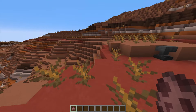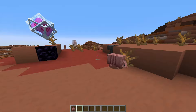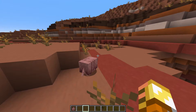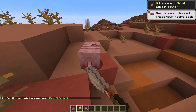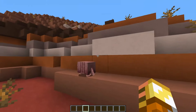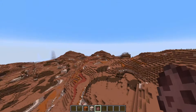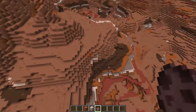The armadillo is here and as you can see it's just this little cute guy. He's a passive mob and doesn't do a whole lot except when you're brushing him. The armadillo spawns in the badlands like where I'm at right now, but it also spawns in the savannah.